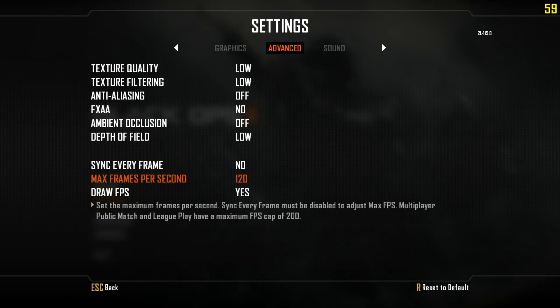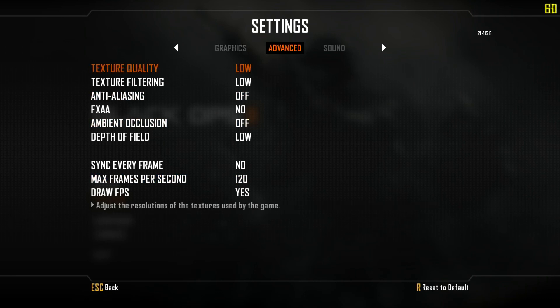And then the max FPS per second, I put it on 120 just to get consistent FPS all the time. But if you can't maintain between 100 and 125 all the time, then just put it on 90 so you have a constant 90, and that plays a lot better, believe me.